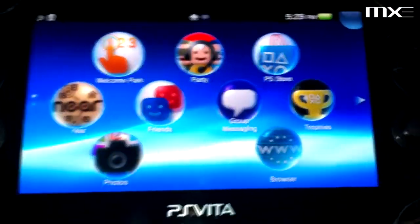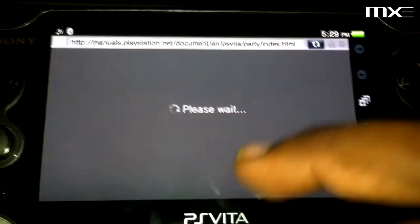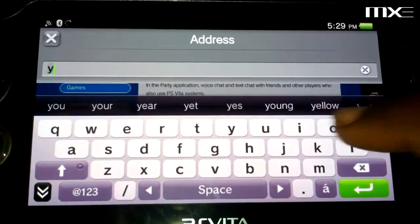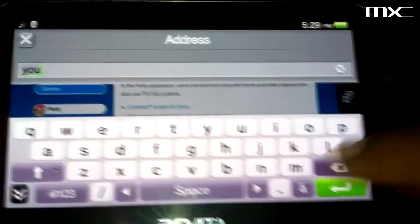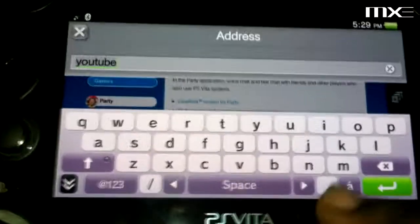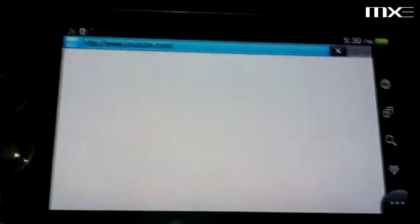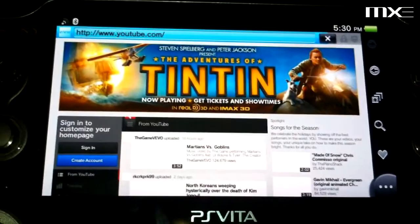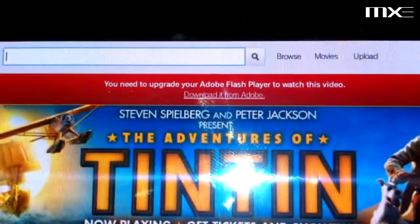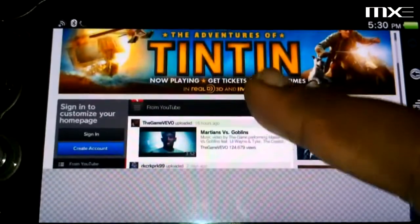Photos — pretty self-explanatory. Let's take a look at the web browser. Obviously going straight to YouTube.com because everybody wants to know: can it play YouTube? Oh no — of course, the dreaded red banner. We need to update to Adobe Flash to watch this video. So unless they come up with a YouTube app or a Vita-themed website, doesn't look like you can watch much for right now.